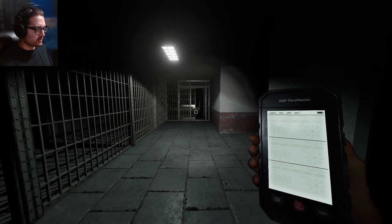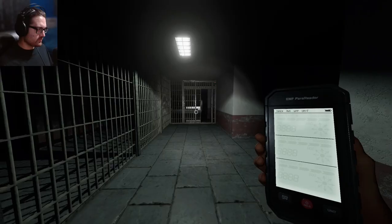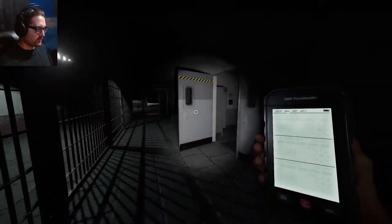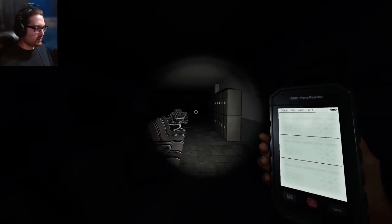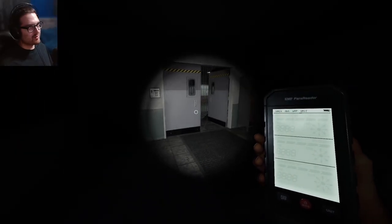It turned off the light in here — it turned off both hallway lights. Did it do an event or did it just decide to turn off the lights in this hallway? Before we lose too much sanity let's make a plan of attack. We do have a hiding spot here. I want to get this whole light on and then go back to the truck.